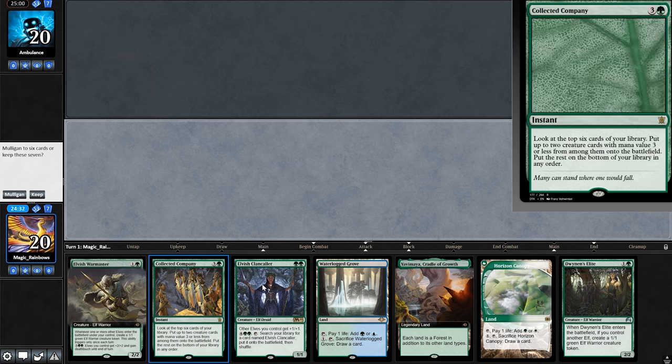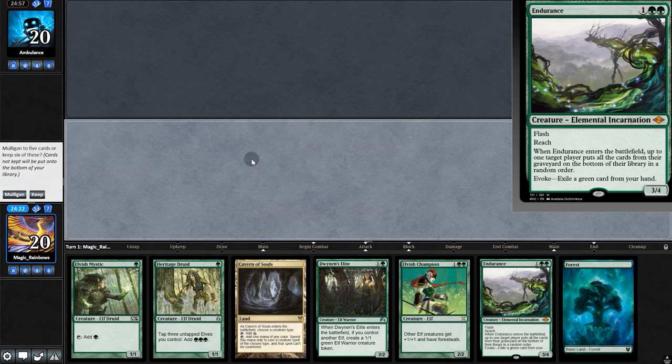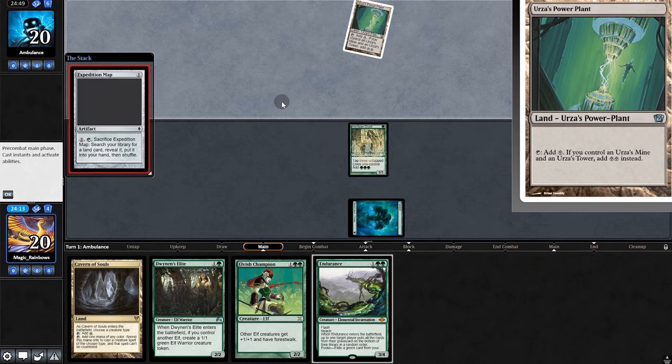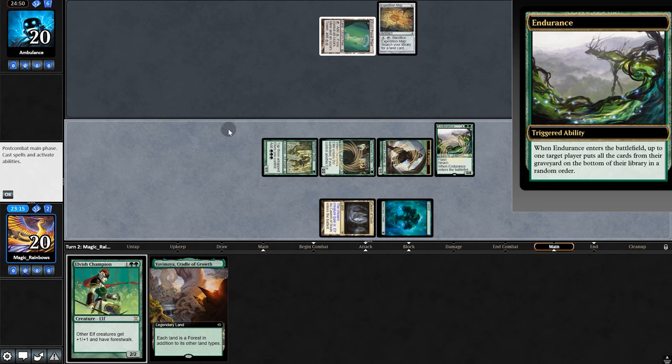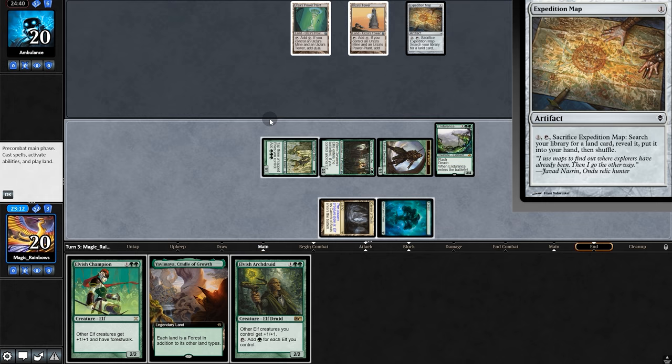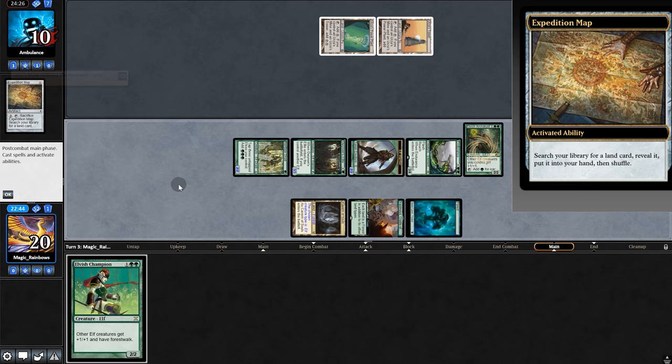On to the next match. Opening hand — no turn one play, so mulligan. And yeah, that's pretty good. We'll hold on to Endurance just in case. Play Heritage, and it'd be a Tron deck — interesting. Play Elite. Let's just Endurance now, then back to opponent. Next turn they'll have Tron active — that's pretty stinky. Archdreader, they don't have blockers, so why not? Opponent cracks the map, and we swing for ten.